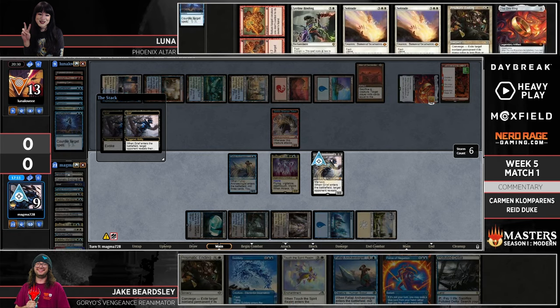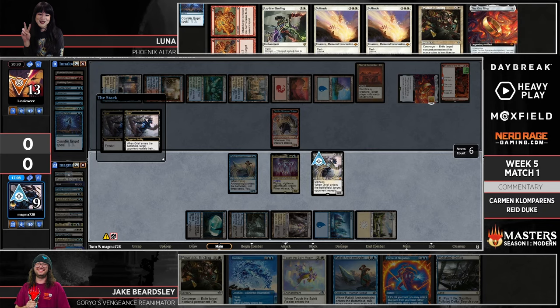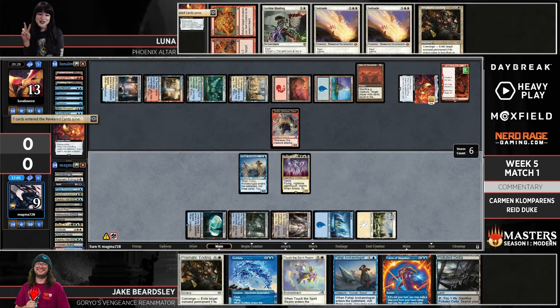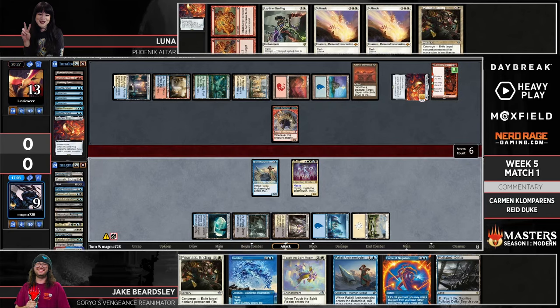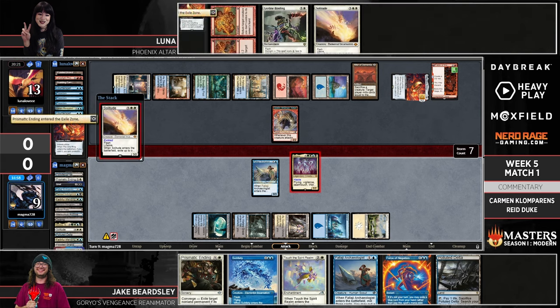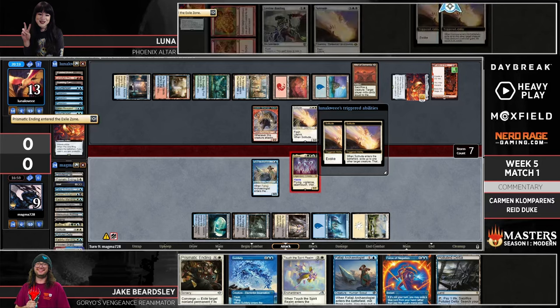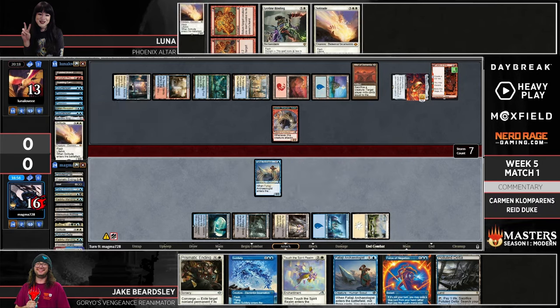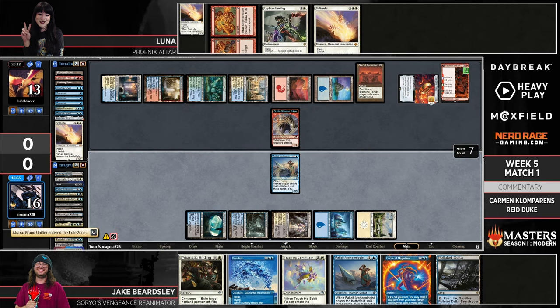In a game where both players have been able to draw 20-plus cards — the One Ring against Gristlebrand and Atraxa — I actually don't mind the position of the 68-card deck. It's like: I have more removal in my hand than you have threats in your entire library. That's really interesting, and I'm curious to see how sideboarding is going to go. Things look pretty great for Luna right now.